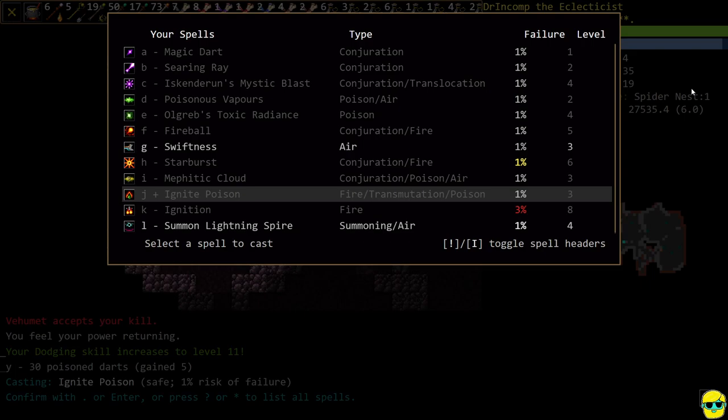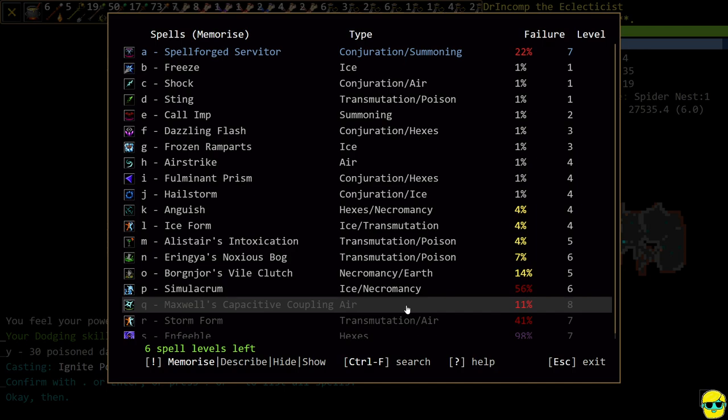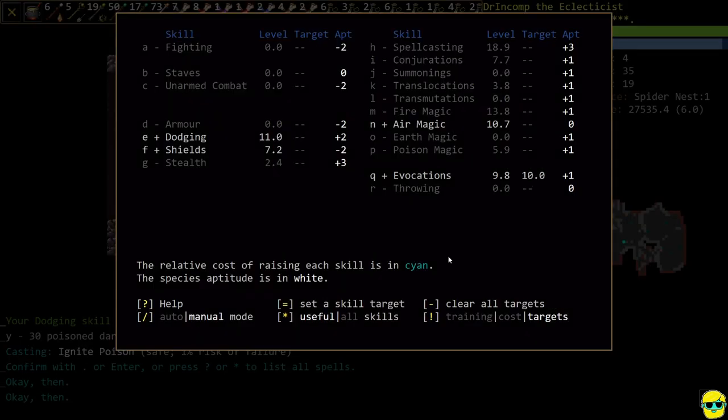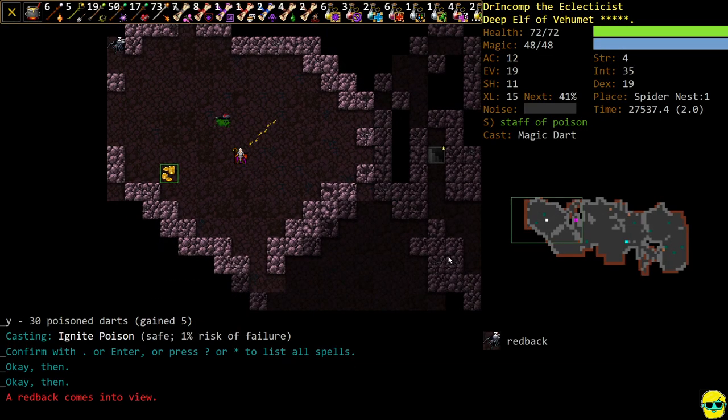Still training Air Magic — I believe that's so that we could cast Maxwell's Capacitive Coupling, which we could almost do. I'm going to set a skill target for Evocations at level 10 and stop. You push Equals to set a skill target, push the letter corresponding to the skill, then enter the number. We're at 9.8 so it's going to turn off quickly, but once you get there it'll stop training it.